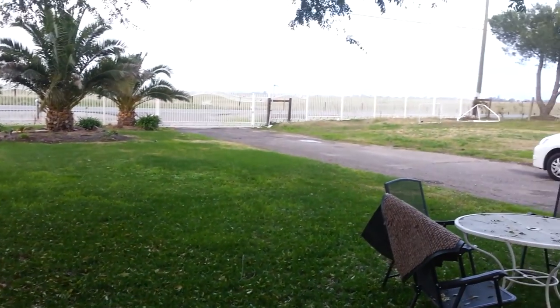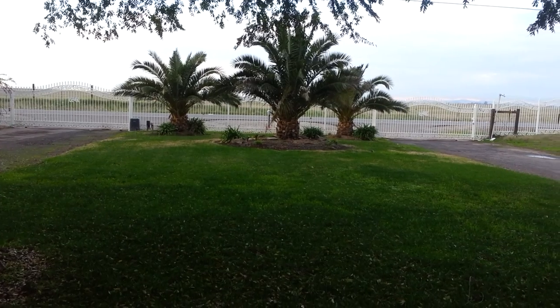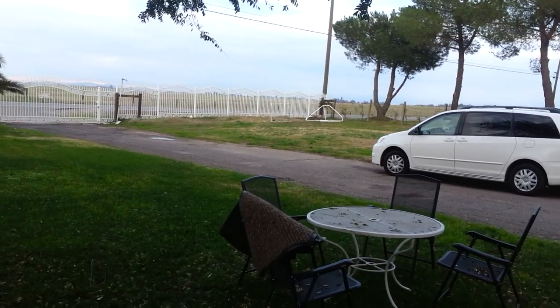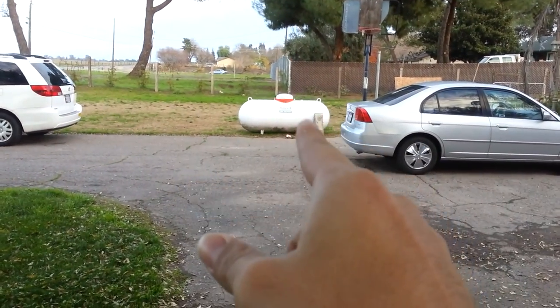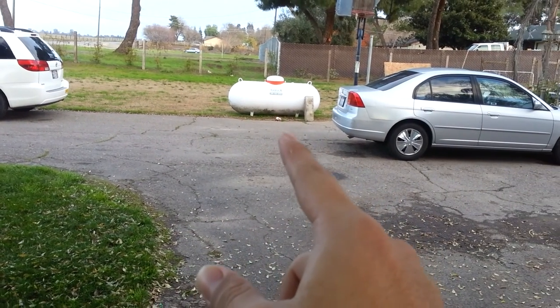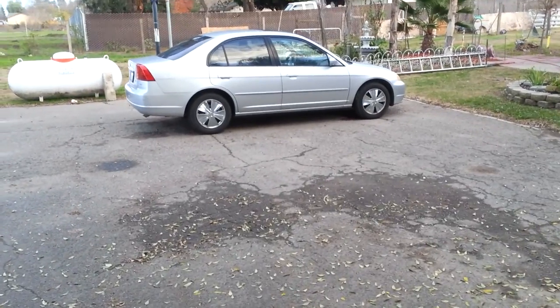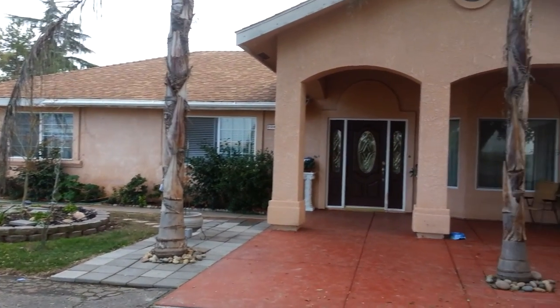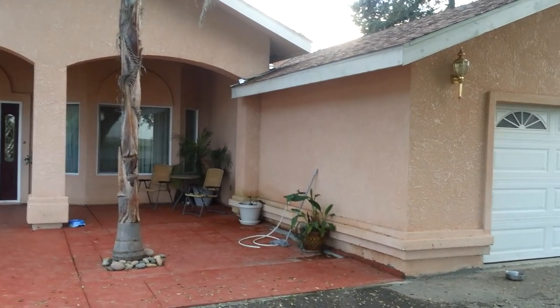Here's the front part of the house. We got it gated because random people used to come in and try to sell us things. We have some palm trees, a little place to hang out. There's a tank right here — they're gonna take that away because it had a leak and they switched it with a new one. Here's my Honda Civic.